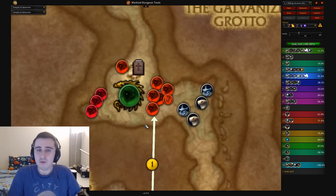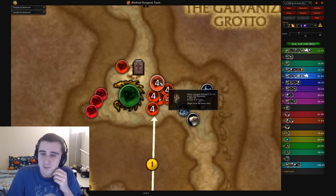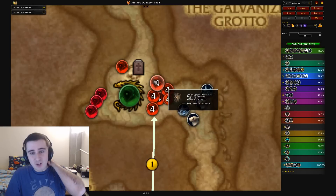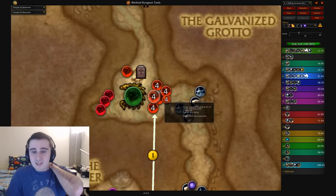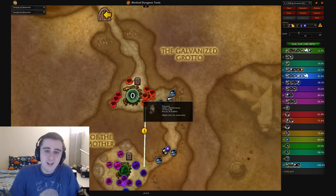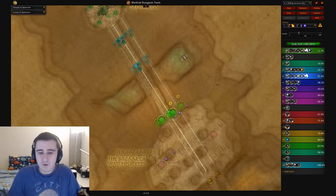Then we get to the Galv room. In Galv's room on Teeming there's this beautiful pull of five Static Charged Dervishes and one Emissary of the Tides — even on Tyrannical, this pull is going to murder people. Come into this thing with cooldowns, use your two-minute cooldowns on this, then recover them as you fight through, and then have them with Lust for Galv — which you're going to need because it's Tyrannical. After that, the rest of the dungeon should be pretty free.